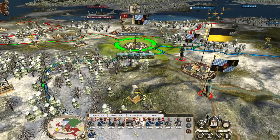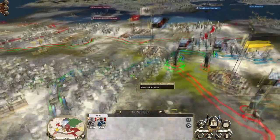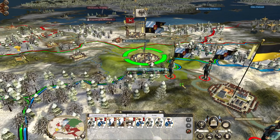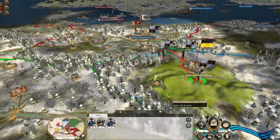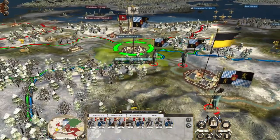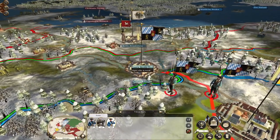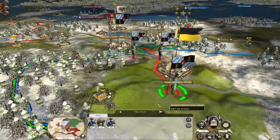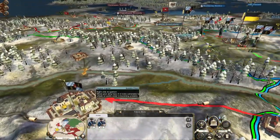I could probably stand to take two more units of militia away. I'll spend the capital I've got next turn to start building. We'll do whatever replenishment we can, keep this militia and artillery up to Dresden. I want to move the guns up and make the militia go back to Bavaria.